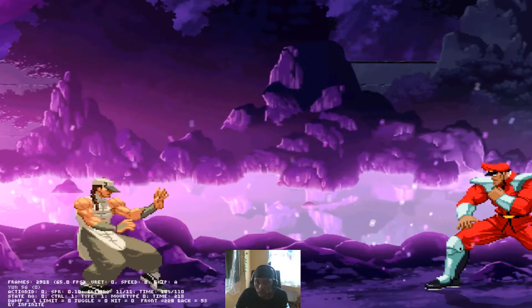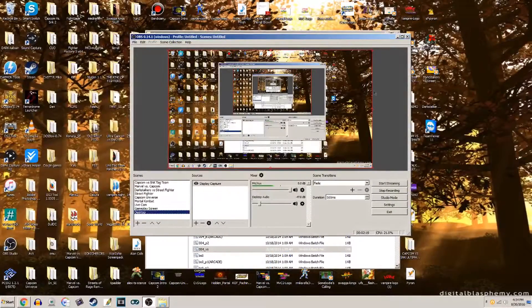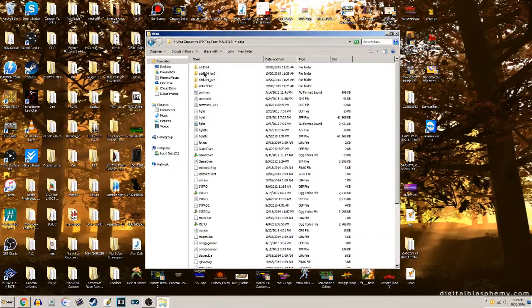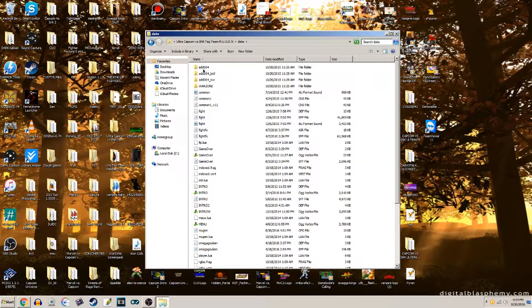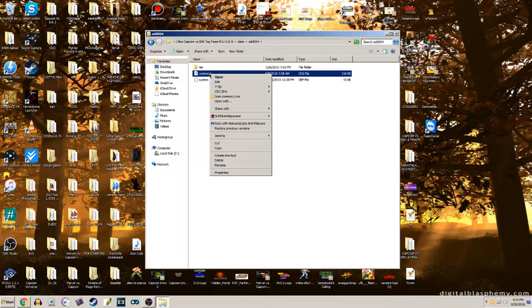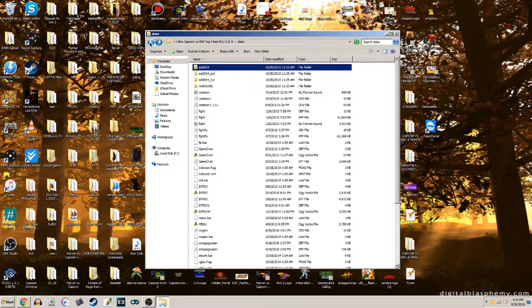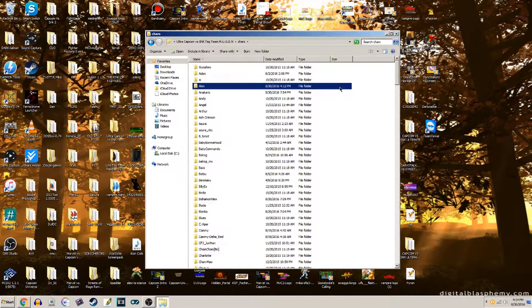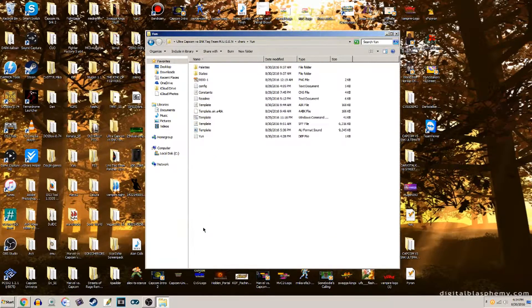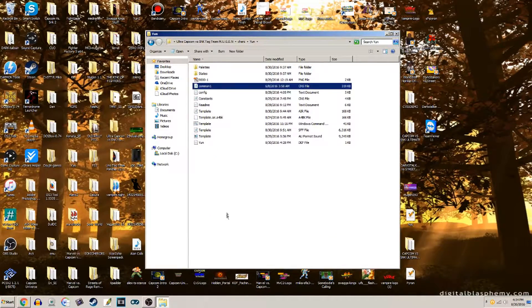We're going to close this out. Go to the desktop. Since that's the move I want to give Yun assist with, we're going to go to the data folder, go to the Ad004 folder, and make a copy of the common1 file. Now I'm going to go back to Yun — or whatever character you're changing the assist for — and paste this common1 file there.